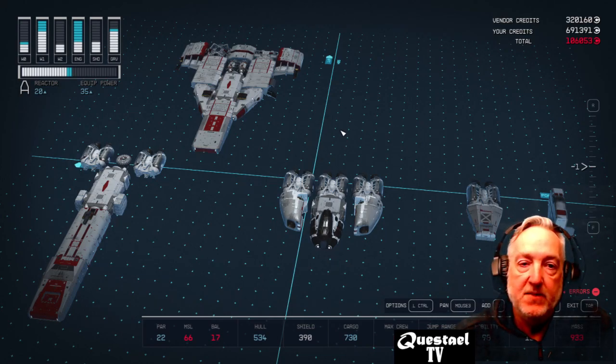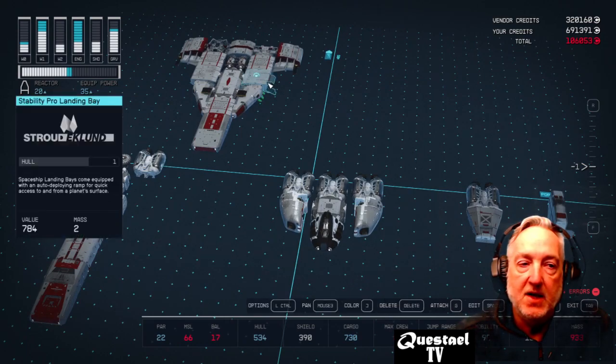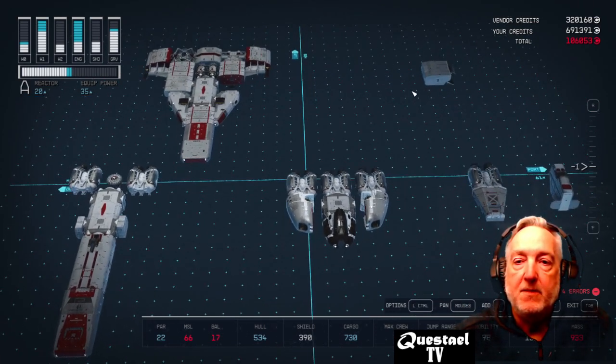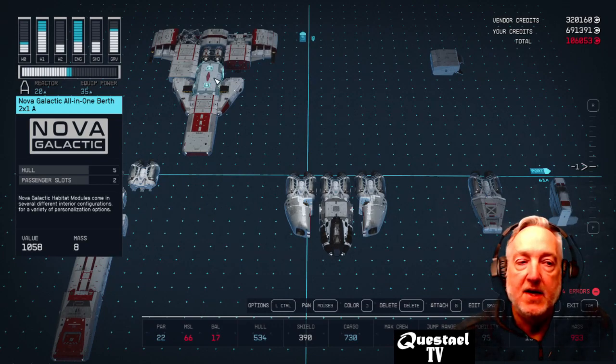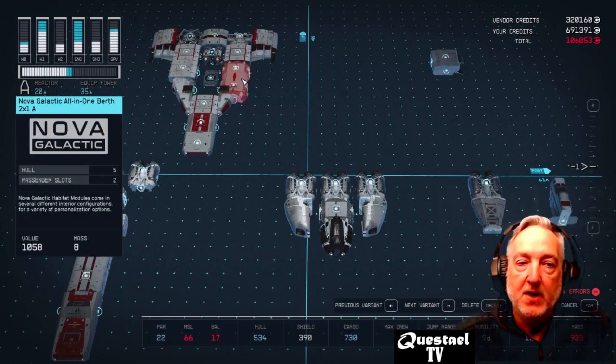I always start with the landing bay, and I use the Stability Pro landing bay from Stroud Eklund. I connected that to a HAB — you can use whatever HAB you want. I used the Nova Galactic all-in-one.